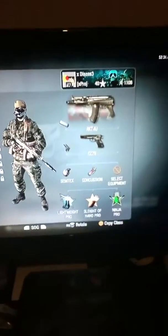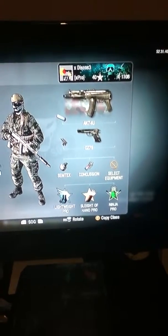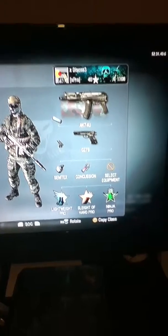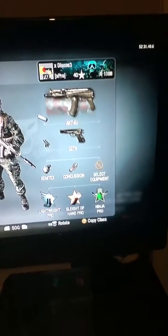First off, we have my AK-74U class with Lightweight Pro, Sleight of Hand Pro, and Ninja Pro. I have dual-wieldable CZs.